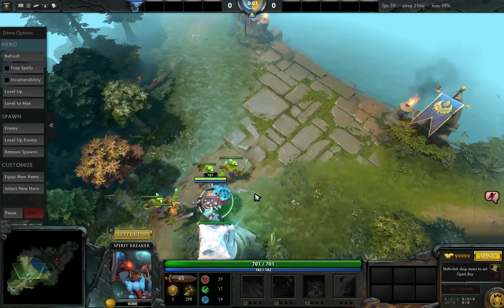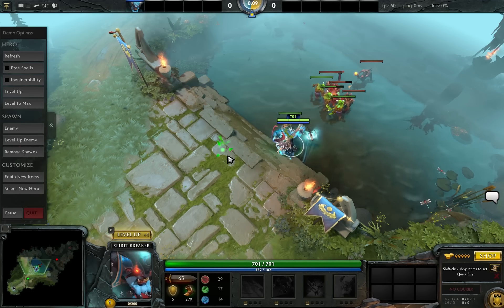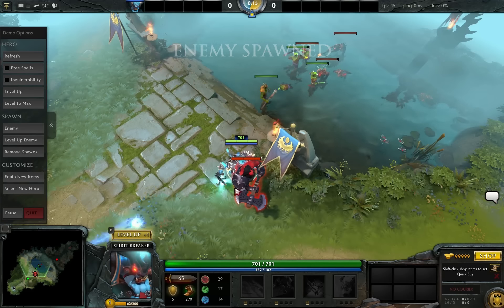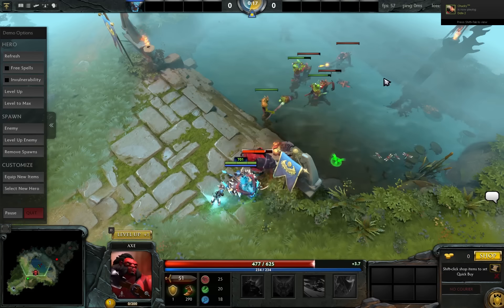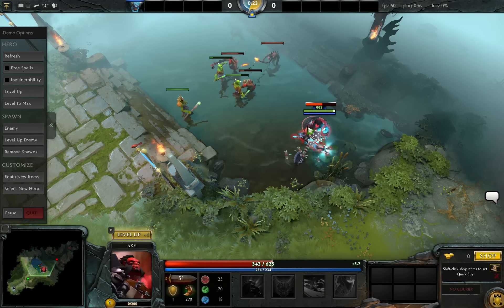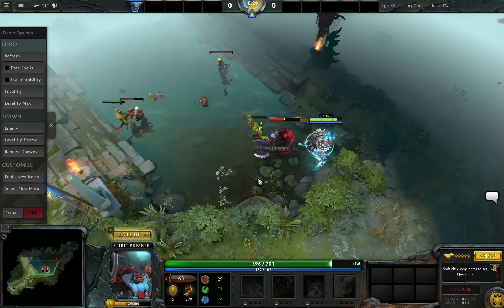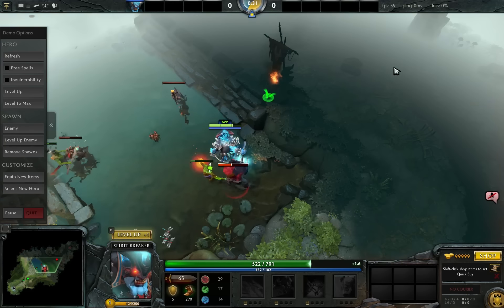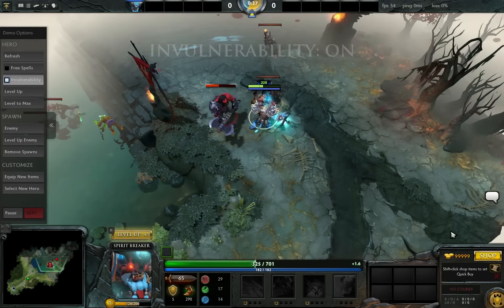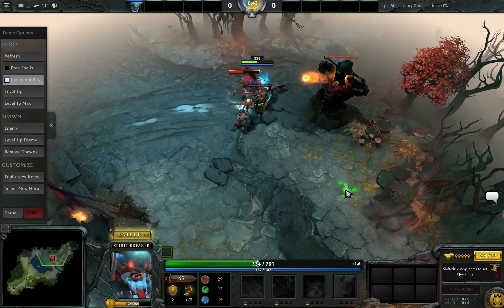I think this is pretty cool. One of the other things that you can do is not only can you use a hero that you want, but you can bring in an enemy hero. Enemy spawned — it spawns right next to you. It's Axe, you can control him, move him around. And then if I bring my hero over here, Axe now attacks and you can make him attack you. So I'll have him keep attacking me. If you want to practice certain attacks on an enemy hero, you can.